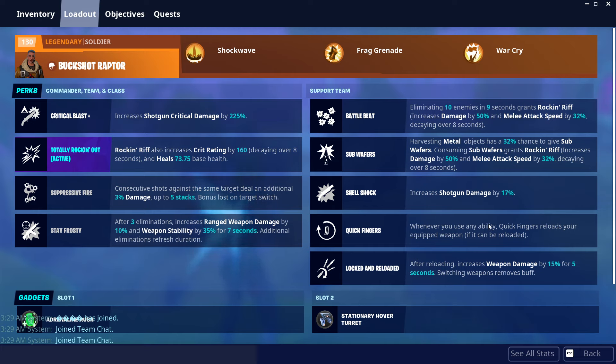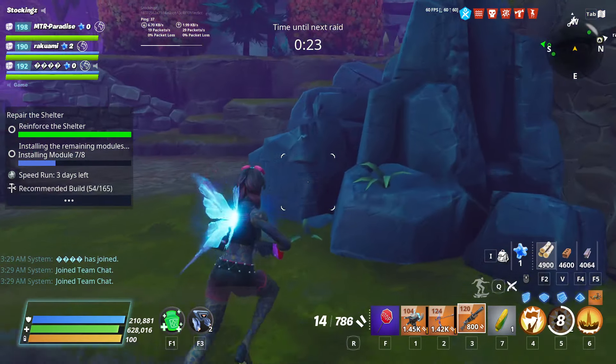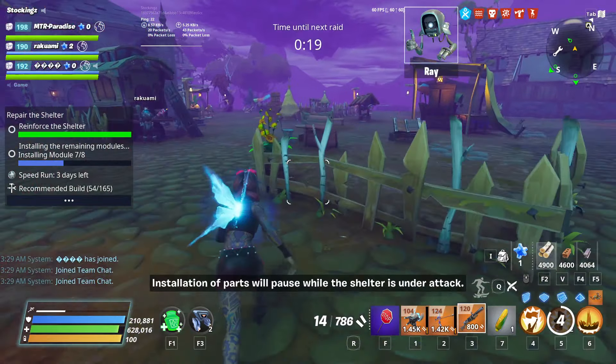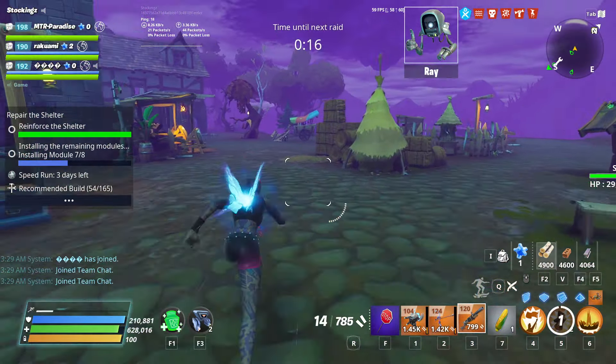Our last perk is Locked and Reloaded. After we reload, our weapon damage gets buffed by 15% for 5 seconds. This is also great with Chaos Agent, because Chaos Agent's ability counts as a reload. So whenever we use Chaos Agent or manually reload, we get a 15% damage bonus too.